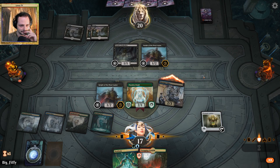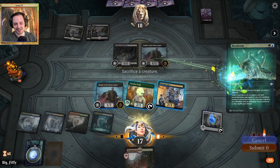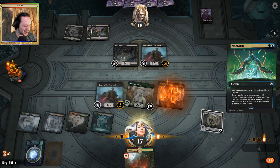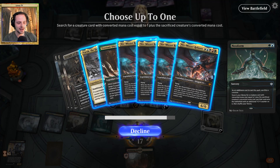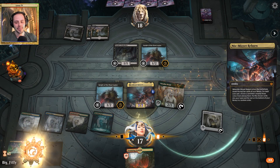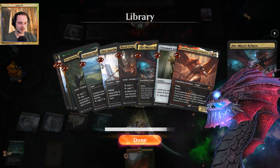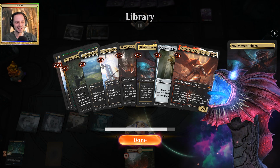I want to attack. We get in two extra damage. That's really greedy, but it will pay off hugely this time around because Niv-Mizzet is hitting the battlefield right now as a 7/7, and he will draw us two cards. Opponent conceding right away.